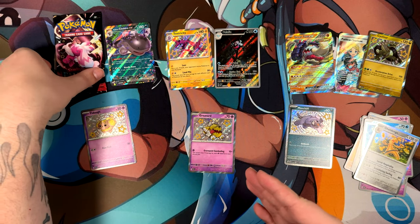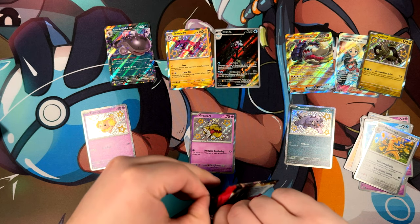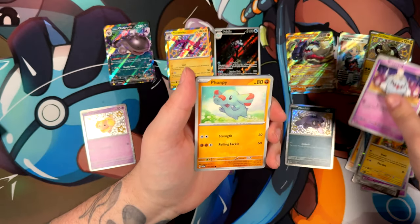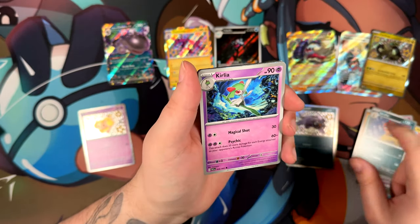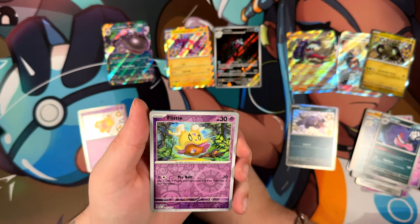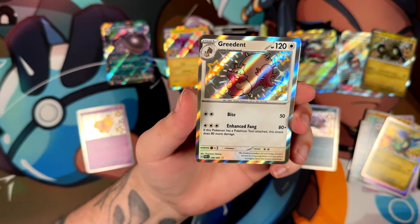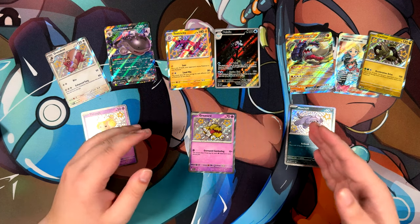Let's see what we can pull from this last pack right here. Last pack magic, perhaps — it does exist once in a while, once in a blue moon. We've got a Revert, a Fanpy — look at that illustration, that is super cute — a Scrafty, a Curlia by Cavallo, a Gengar, and a Greedent. Another Baby Shiny! This was the Baby Shiny opening — I did say I wanted more Baby Shinies. We've pulled like three Baby Shinies in this opening. Very, very cool.